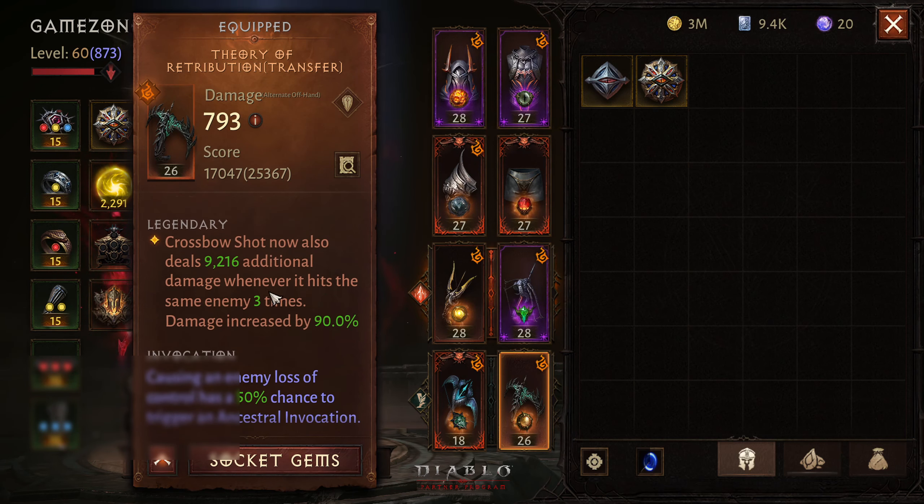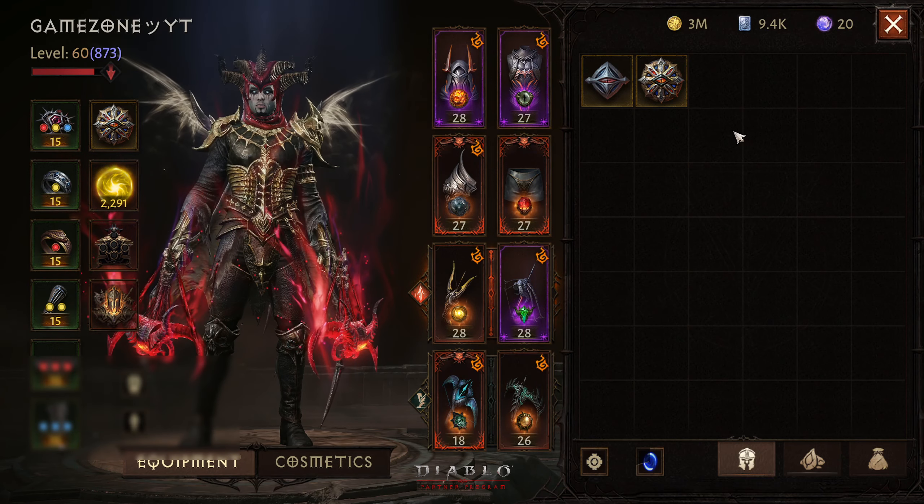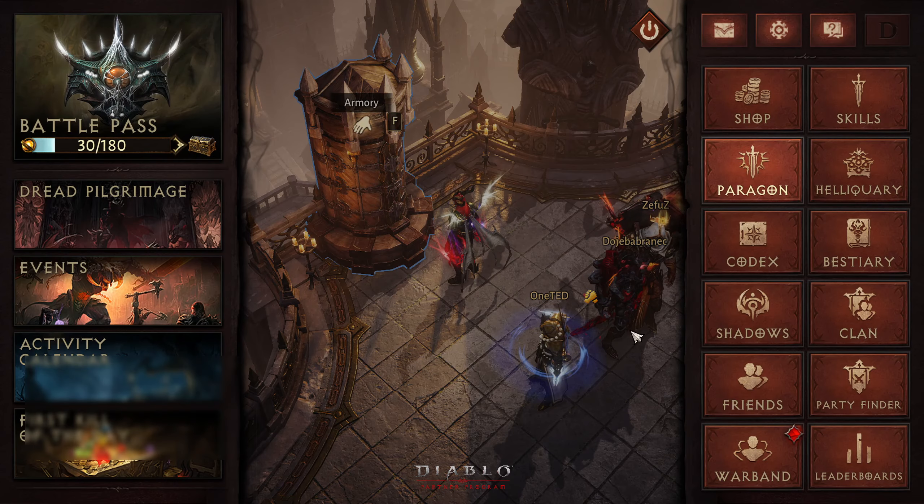The second off-hand is Theo of Retribution, and what it does is Crossbow Shot now deals 9000 additional damage whenever it hits the same enemy three times. Demon Hunter has a lot of attack speed and I am already at 100%, so hitting anyone three times won't be an issue. When we have Preferred Instrument, the Knockback Shot activating with Theo of Retribution is going to deal the most damage.